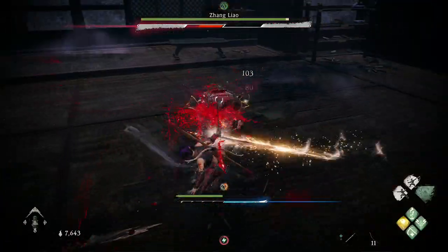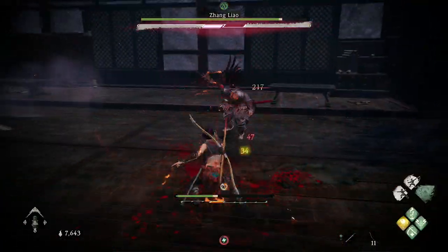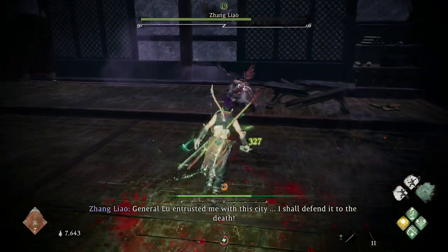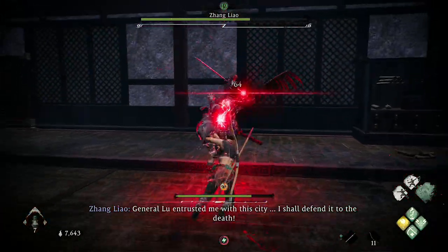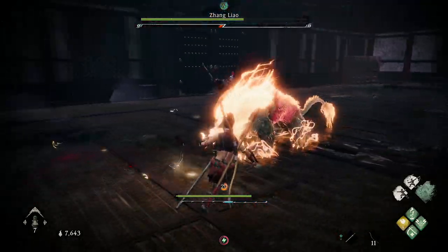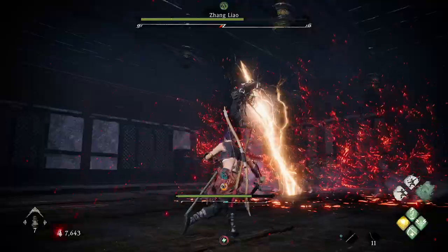Sometimes he'll start charging up one of the whirly moves. Usually when he's doing this, his left hand will go under his right armpit. This involves two pairs of deflects, so make sure you get both of those. Then often there's a lightning blast that comes after that as well.